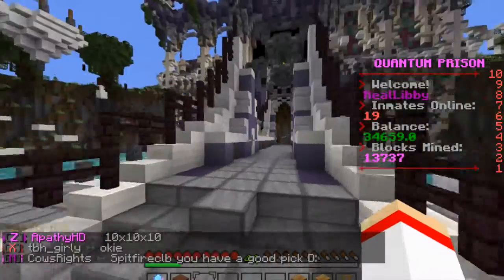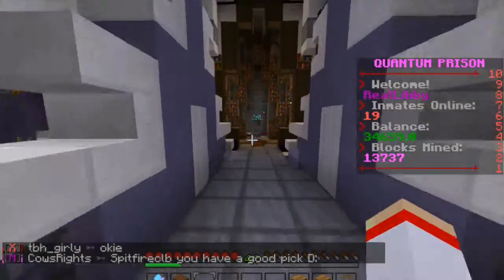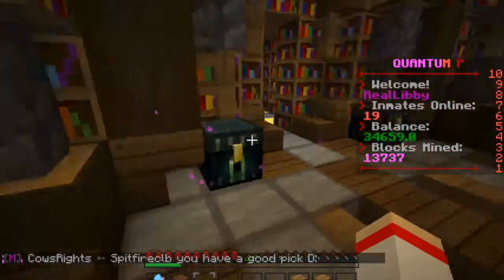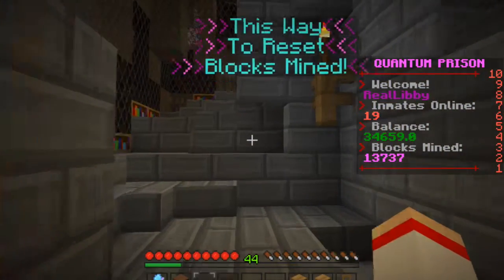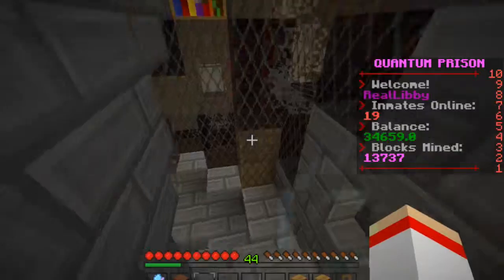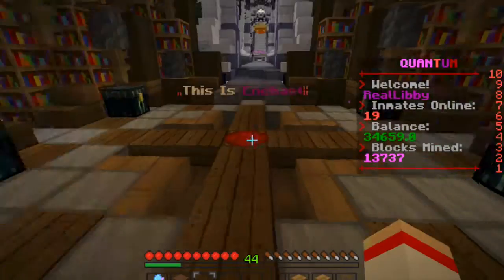This is the way to enchantment, which I'm assuming is like some enchanting places. Yeah, it's basically just an enchantment room. 'This way to reset Blox's mind.' Anyways, this is pretty cool — I actually really like this place. It actually reminds me of Hogwarts. Coolio then.